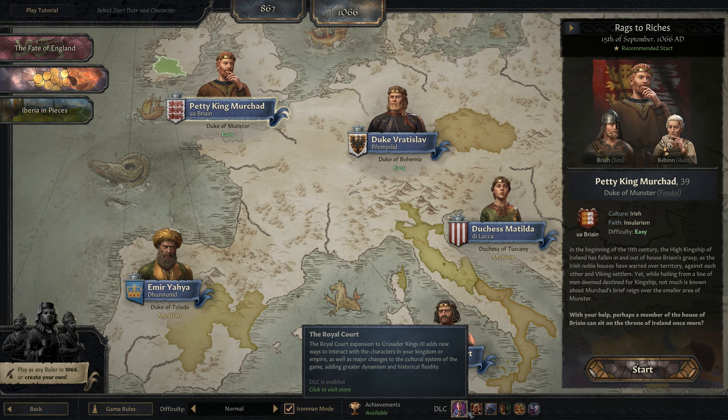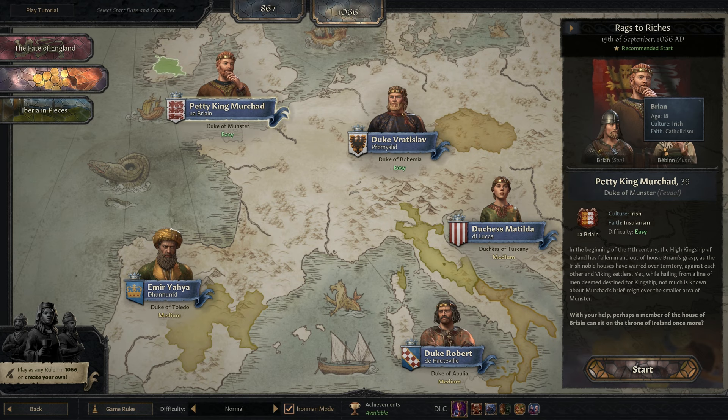I'm going to try Iron Man mode, but hopefully we don't run into any save issues. Normal game difficulty, all game rules standard by default. Rags to Riches, 15th of September 1066. Petty King Merchad, 39 years of age, Duke of Munster. He's Irish, obviously. His son is Brian, who is his only heir, and we'll go ahead and get right into this.